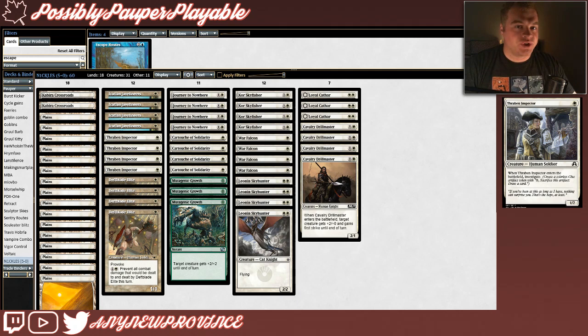Next is Thraben Inspector, which costs 1 white for a 1-2, and when it enters the battlefield, you get a Clue Token. A Clue Token is something that you can pay 2 mana, tap, and sacrifice to draw a card. Low-to-the-ground creature decks like this lack consistency — you have to just hope you draw into the right cards at the right time.